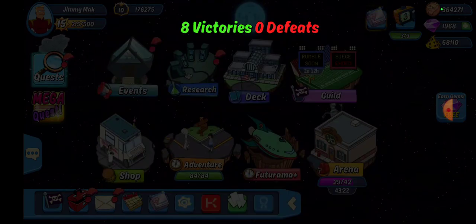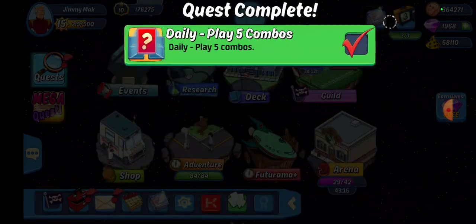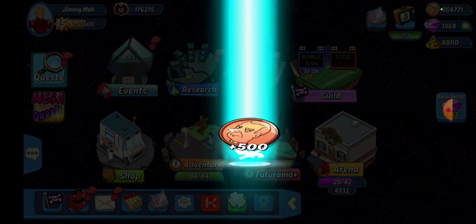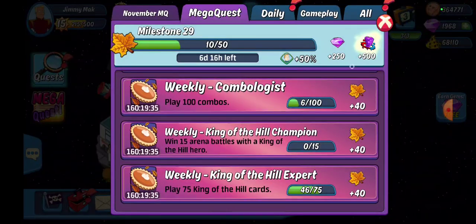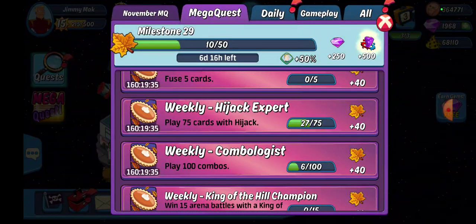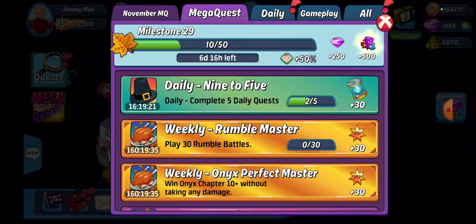I'm probably not going to get a lot of combos because that deck is not researched. Oh wait, I did make five combos. I still haven't done my daily. Let's see how close that got me — that got me 27 cards with hijack and 46 king of the hill total. So we're going to get to king of the hill real quick. We only made six combos out of that, but that's a real quick start.